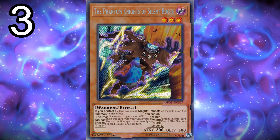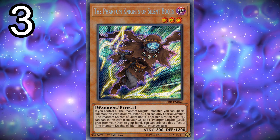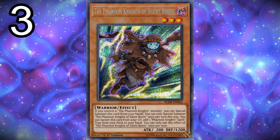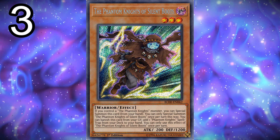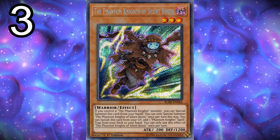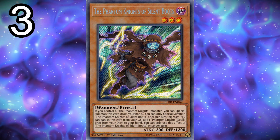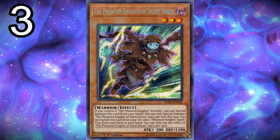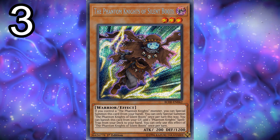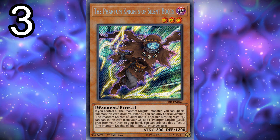Possibly the best one — three copies of Phantom Knights of Silent Boots. Silent Boots really helps out with your Xyz summon because if you control a Phantom Knights monster, you can special summon it from your hand. So you normal summon Ragged Gloves or Ancient Cloak, special summon Silent Boots, make Break Sword, use Break Sword's effect, pop Break Sword, summon back the Phantom Knights, make Dark Rebellion, and then make Dark Requiem. Basically, if you have Silent Boots and Ragged Gloves and your opponent has two cards on the field including one monster, you can summon Dark Requiem Xyz Dragon from just two cards.